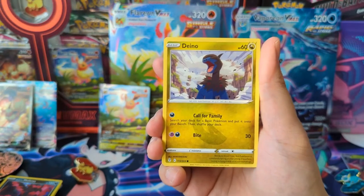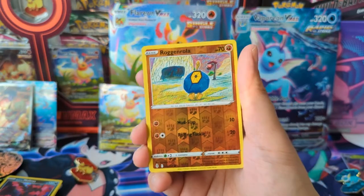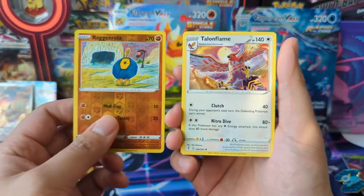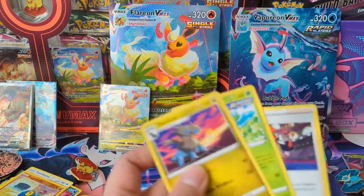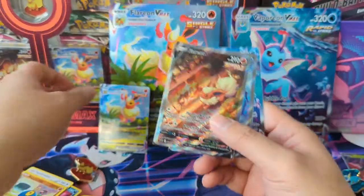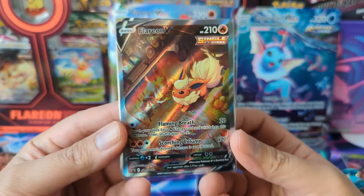All right, last pack — hopefully got something. Rock and Rolla — all right, that was a bit of a rough opening. But hey, the real prize are these beautiful alt arts. Even the regular V's are really nice.